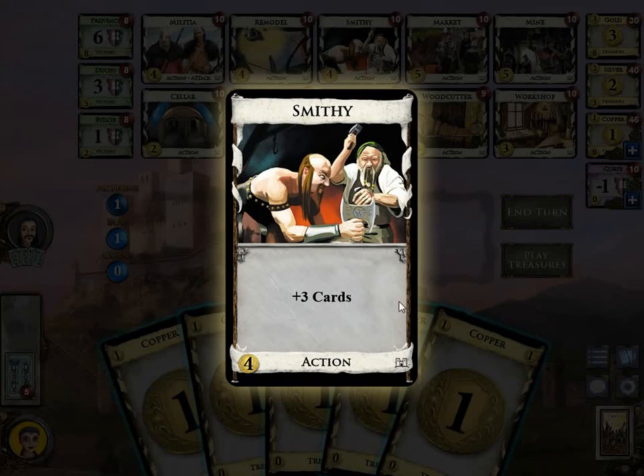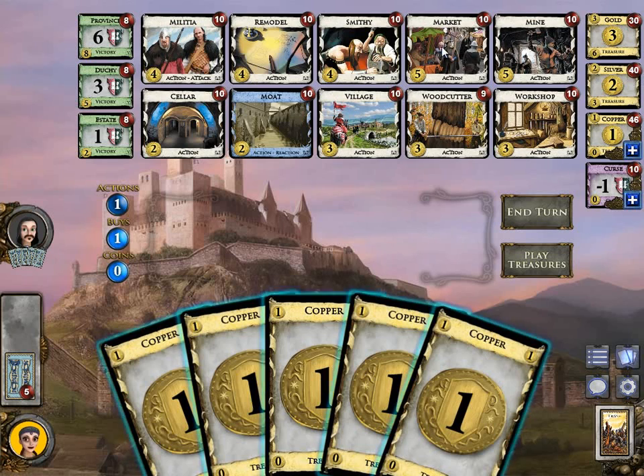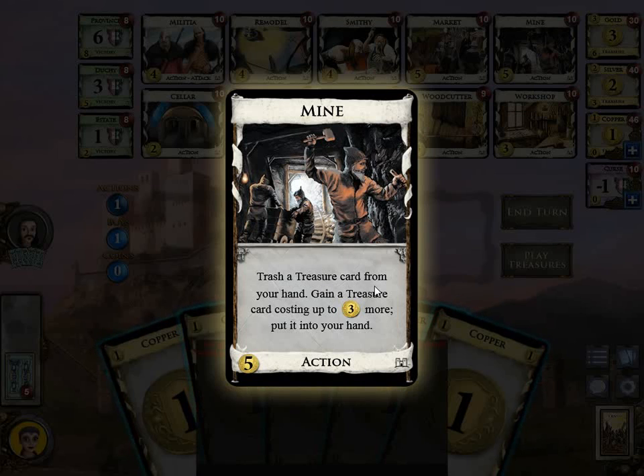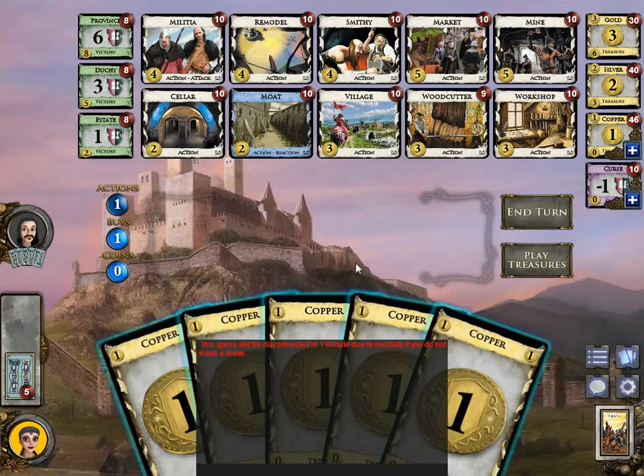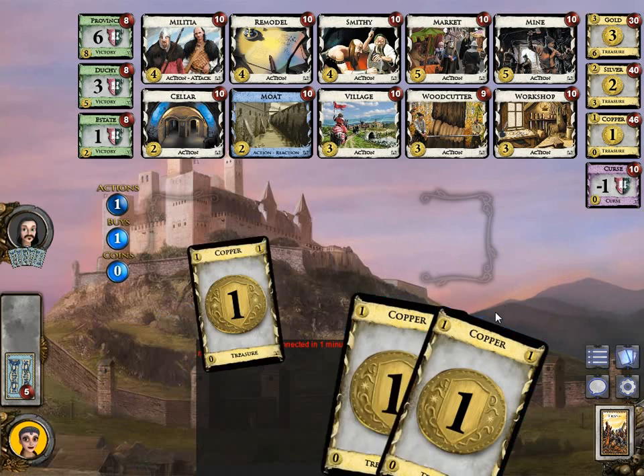Smithy is a pretty simple terminal action: plus 3 cards. When you play Smithy your hand size increases by 2 — you play it from 5 cards, leaving 4, then draw 3 and have 7 cards in hand. Then we have Market, another cantrip: plus 1 card, plus 1 action, plus 1 buy, and plus 1 coin for your buy phase — a relatively good cantrip. Finally, Mine is a treasure upgrader. Trash a treasure card from your hand and gain a treasure card costing up to 3 more, putting it into your hand. Copper costs 0, so you can mine Copper into Silver, then Silver into Gold.